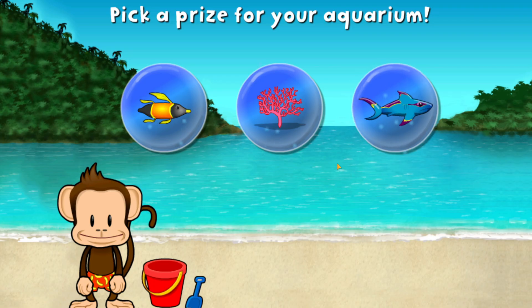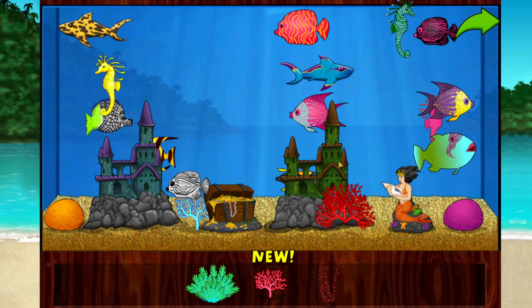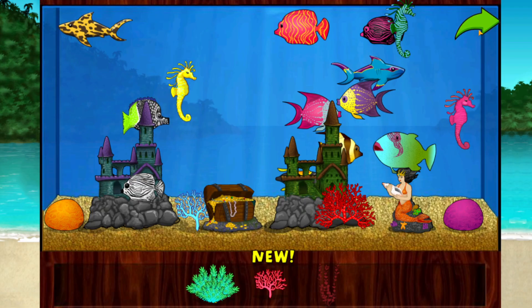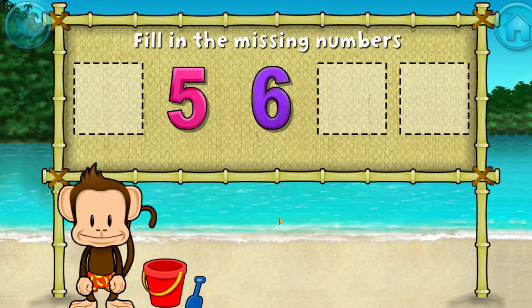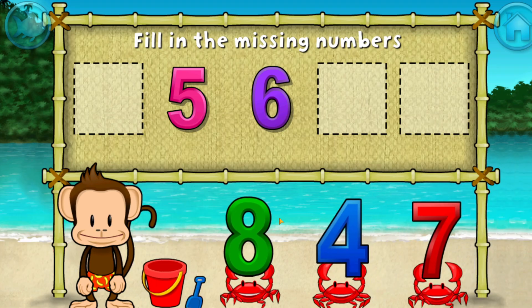You won a prize! Add things to your aquarium by dragging them from the tray. 5, 6. These numbers are in order. Fill in the missing numbers.